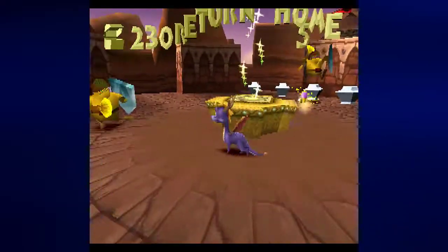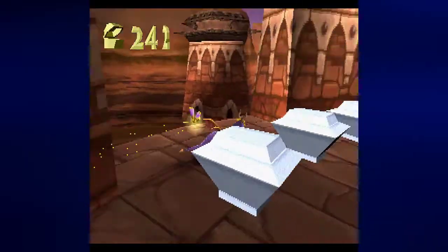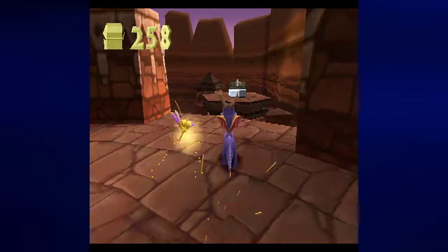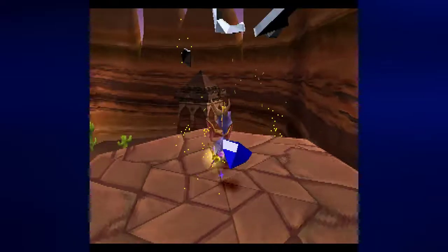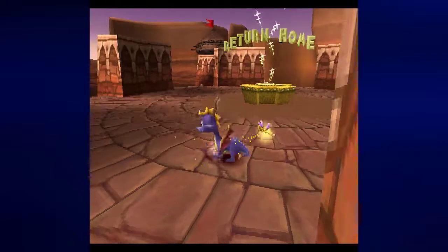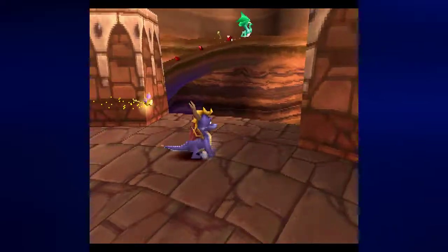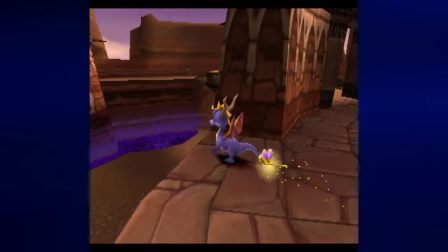This guy was apparently asleep or something. Well, he'll be sleeping forever now. As much as I would like to return to the Peacekeeper's area, I'm not going to do that yet. Is there anything else I can fly to? About this place — be ready to glide to certain areas, and we'll be able to get there eventually.